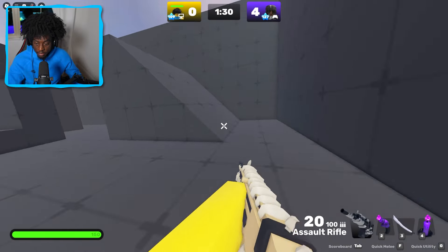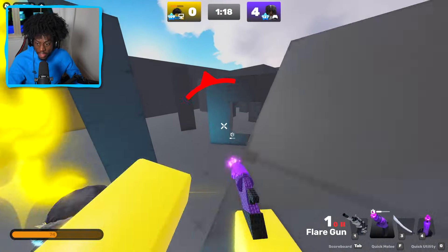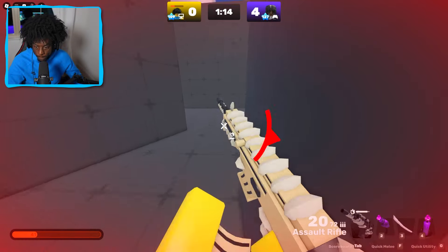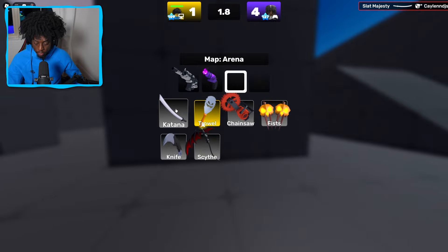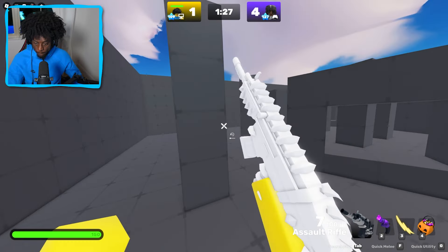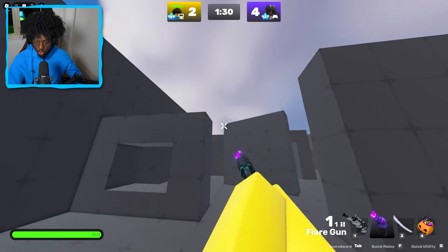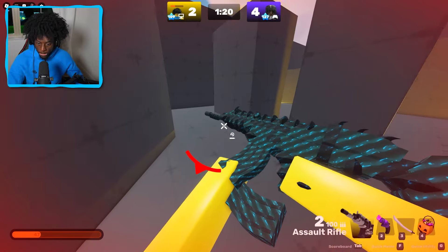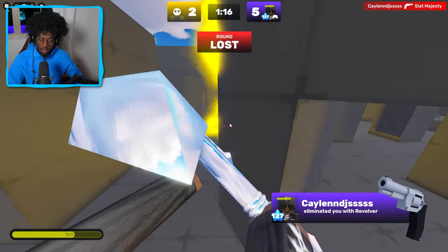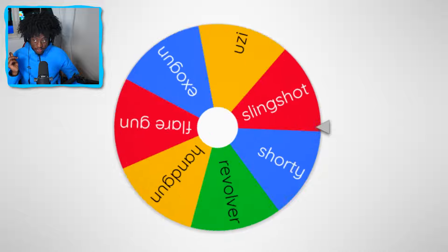This kid is not missing at all — I actually gotta lock in, this is looking really bad. Let me switch my setup up. Okay I'm locked in, it's different now — I just gotta win three rounds in a row. I'm gonna shoot this in the back and shoot this in the middle. This kid is just him, he's literally him. Okay I gotta respin this wheel — hopefully we can get something good.